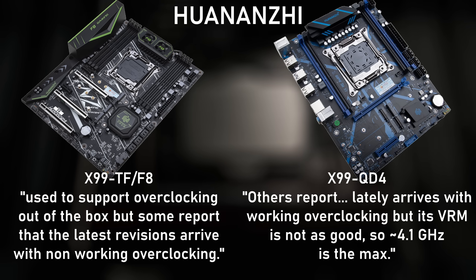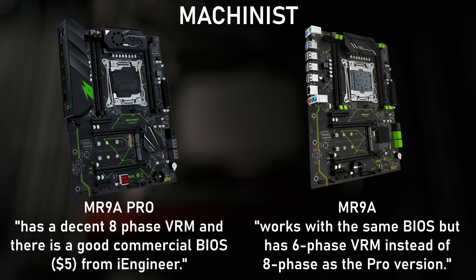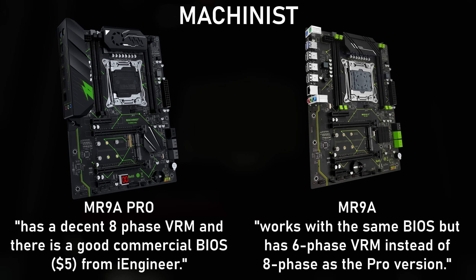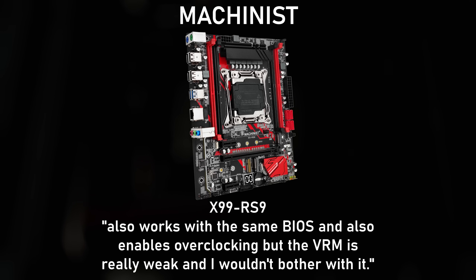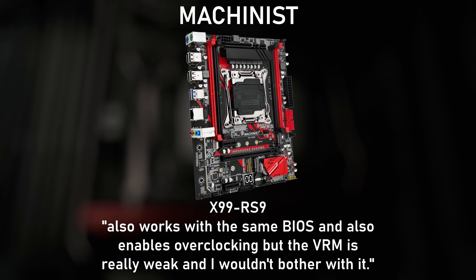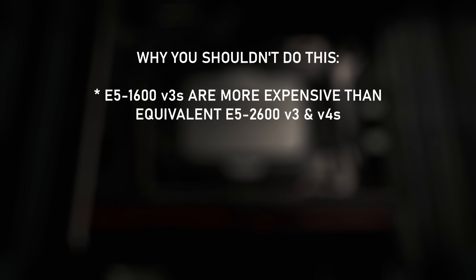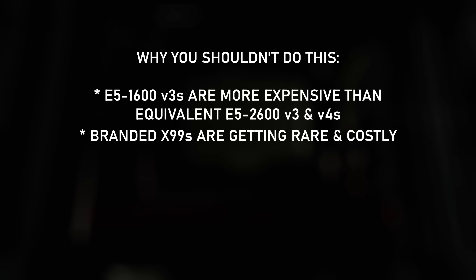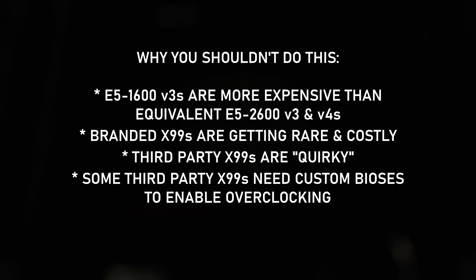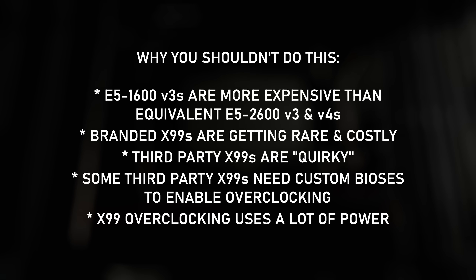Some AliExpress X99s are theoretically capable of multiplier overclocking, but lack a good enough VRM to make clocks higher than 4.1 GHz a reality, and apparently even the best out there are limited to around 4.3 GHz regardless of the CPU. Then there's the actual practical side — the included BIOS on some of these boards doesn't actually let you change the multiplier. To sum up, overclocking a Socket 2011 V3 Xeon involves overpaying for a 1600 V3 compared to a 2600 V3 or V4, overpaying for a decade-old branded motherboard from the ever-shrinking pool of working samples on eBay, or buying a more realistically priced option from AliExpress but then possibly paying some rando for a custom BIOS, and then paying through the nose for the hundreds of watts of electricity this system could potentially use.